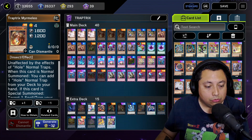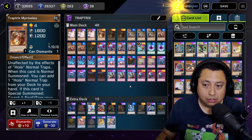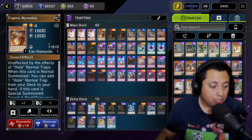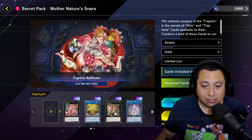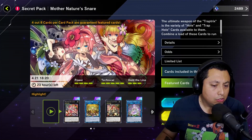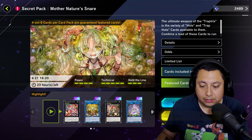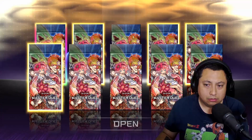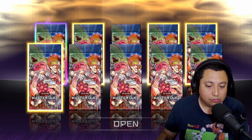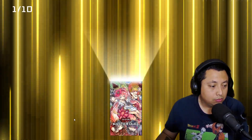What we need to do is generate one of these trap trick cards, and that will unlock the Mother Nature's Snare pack. We're going to go ahead and open these up — nothing is guaranteed, so hopefully we can open some ultra rares.